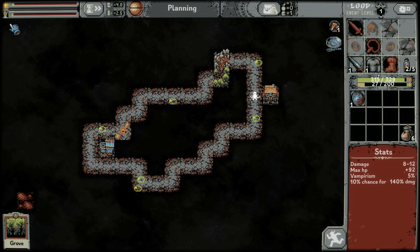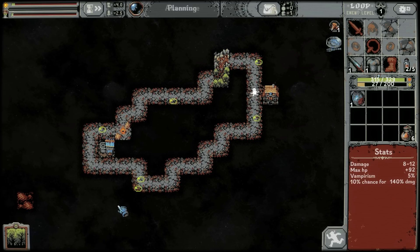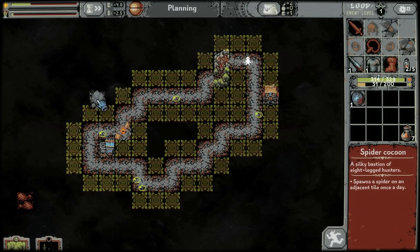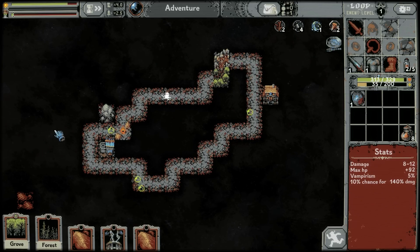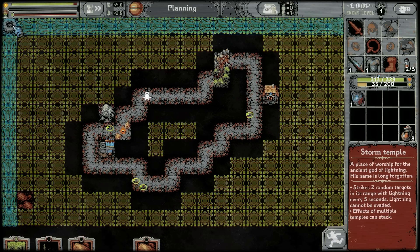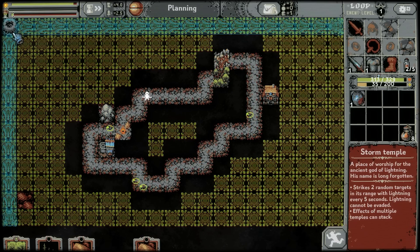I'll move the desert slightly in so that I can have the entire perimeter be the burning forests. So the spider cocoon spawns a spider on an adjacent tile once per day. Oh, there's the forest and storm temple — we can finally put those down. That looks pretty good for a storm temple, possibly later.